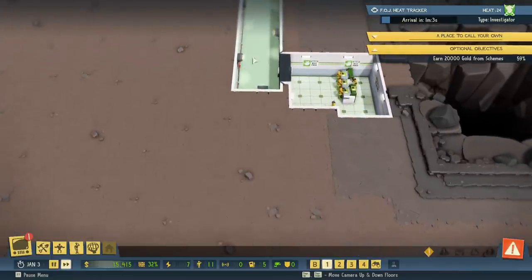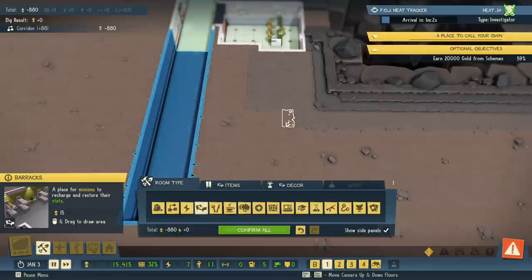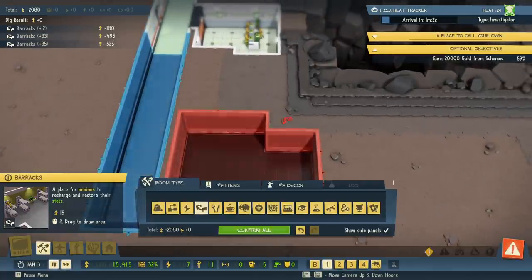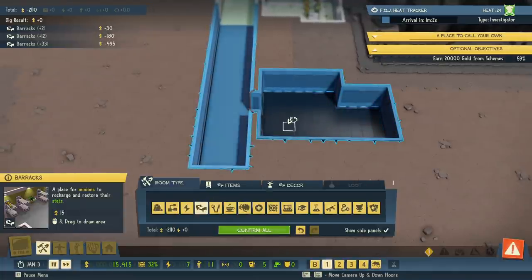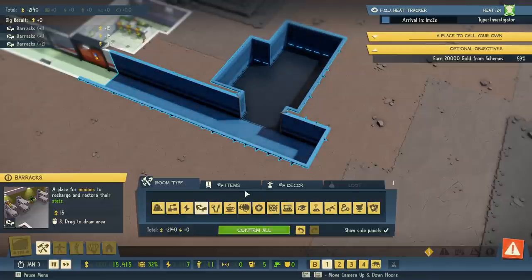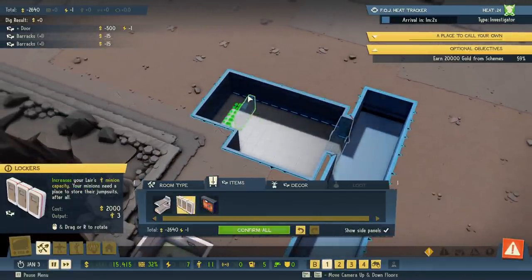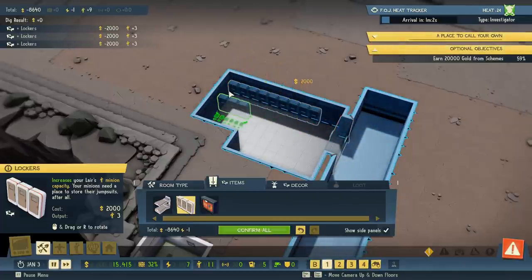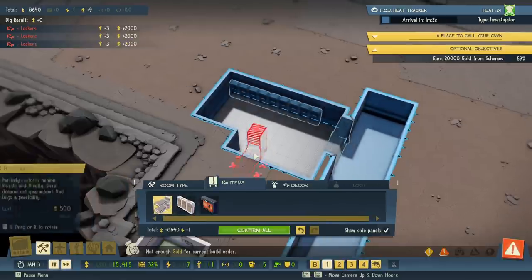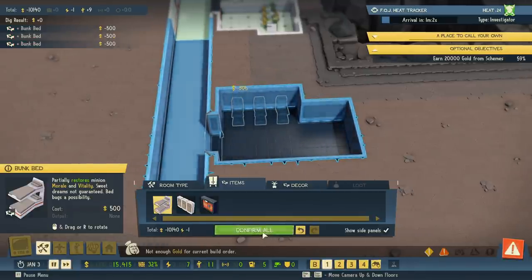Another room we need for our minions is a place for them to sleep, so we're going to build this corridor further down and put in a barracks. We'll start right here — something like that — and eventually expand it. We need a door here; there we go. Lockers allow us to have more minions, so we need some of those in here. We also need bunks for them to sleep in — let's place a few bunks and confirm.